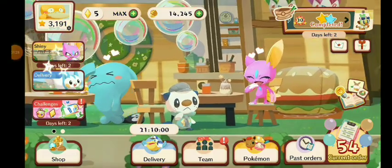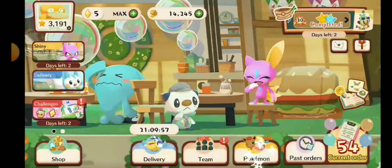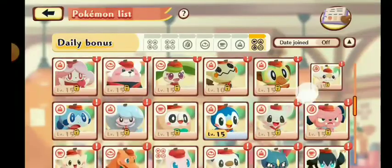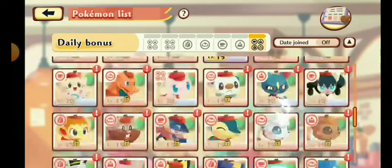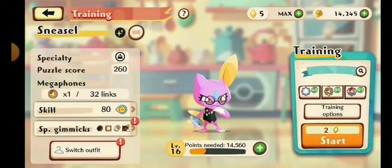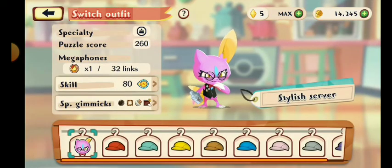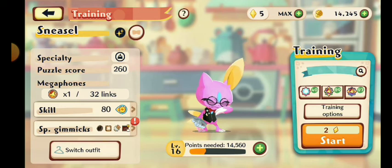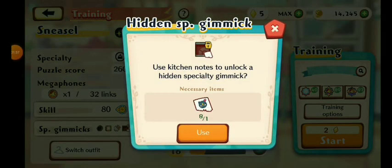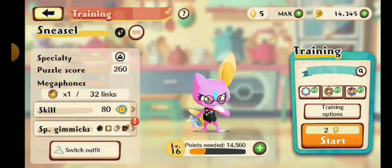I'm going to give you guys a sneak peek of what we'll be showcasing. So right now we have Wubbuffet and I also have this one — I'm actually going to showcase shiny stylish server Sneasel. That's a lot of S's! I'm waiting for this one to get to level 20; it's basically level 16 right now and it has the fourth specialty gimmick.